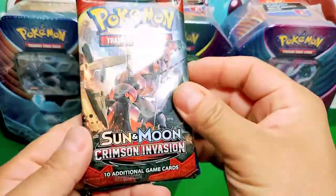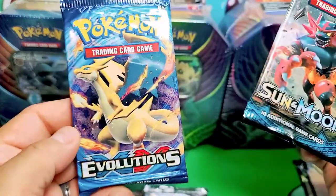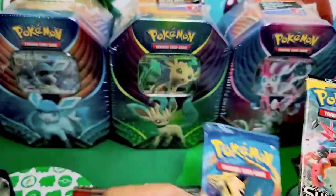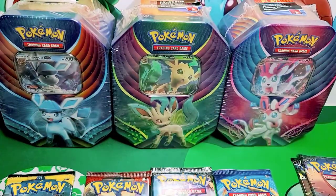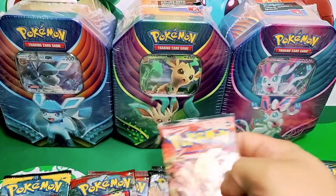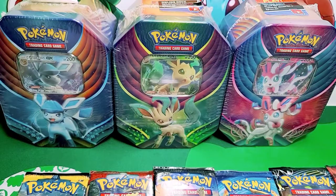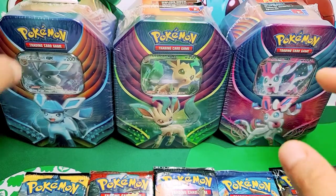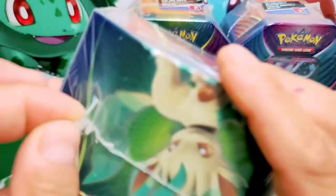What we got here: another Crimson Invasion, a Burning Shadows again, Sun and Moon base, and an Evolution set — nice. Can we pull another Charizard? What do you guys think? You guys think we could pull it? Wow, that's six sets — that's beautiful. I'm liking this. Six sets, and I think we could pull it off.